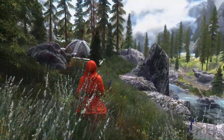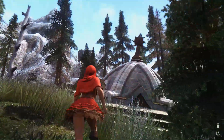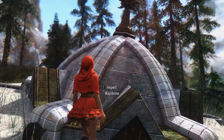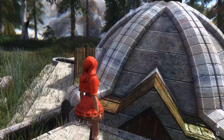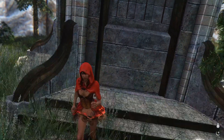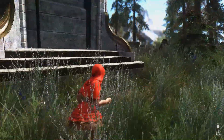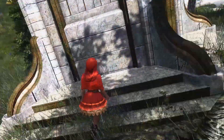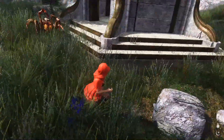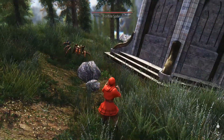But then one day something happened. What's that thing over there? Let's go check. Oh, it's moving. Let's take a look around. Little Red Riding Hood — what is this? Oh, and there is a spider. She has a problem with wolves, but for sure she knows how to handle a spider.